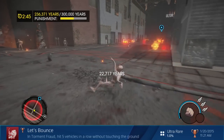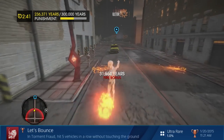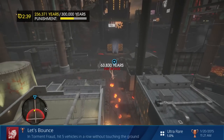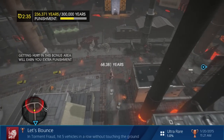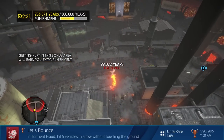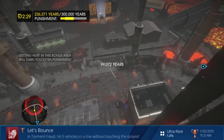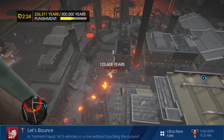First of all, in Torment Fraud, hit 5 vehicles in a row without touching the ground. In general with this trophy, you want to aim for the larger vehicles, whether it be the rambulance, the dumpster, or an SUV, because you want to get as much height as you can, and those vehicles will provide a pretty big explosion. And once you're up in the air, hitting any vehicle from that height will explode you and propel you even higher so you can get an overview of everything.